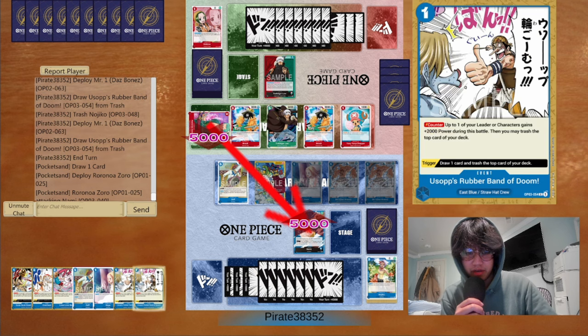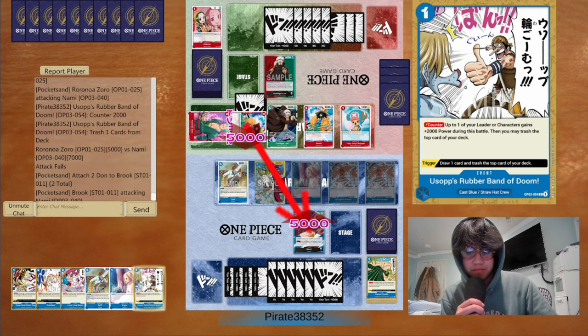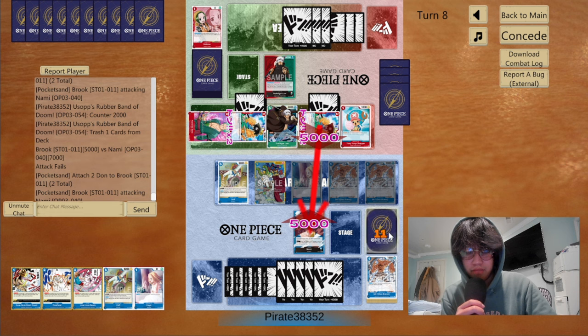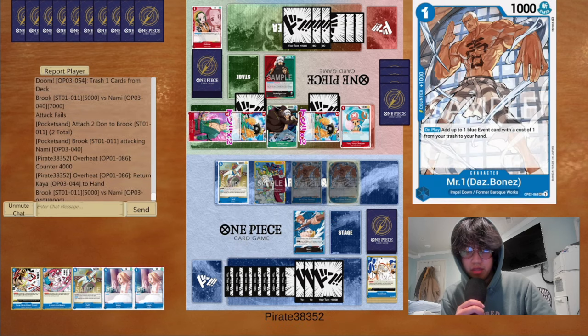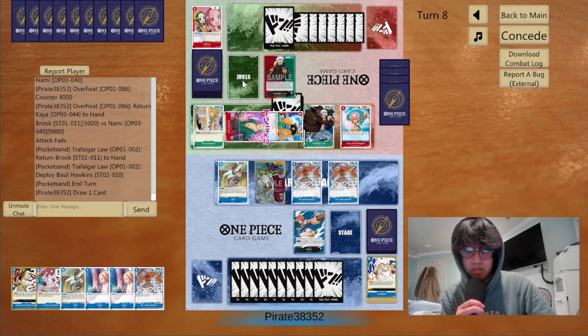He's going to swing five — I'll go ahead and use the Rubber Band I just drew. He swings five again — just Rubber Band there. I don't know, I don't think there's a way he could win this. He swings five again — I'll use Overheat, bring back a Kaya to my hand. He plays Hawkins.